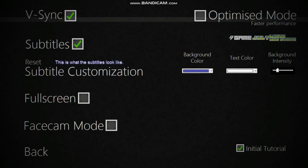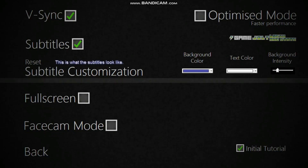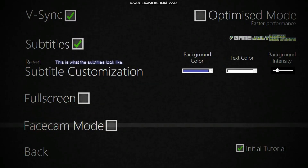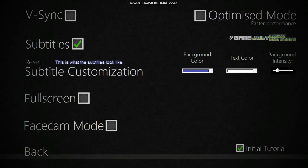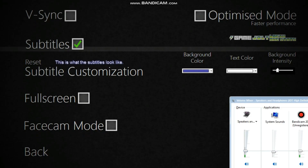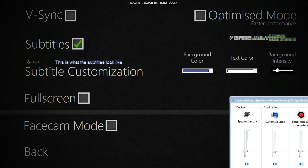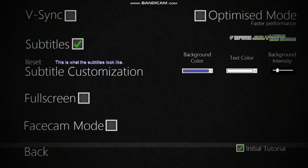Let me see what settings we have. Face cam mode, no V-sync — we should turn that off. Let me adjust the volume, sounds a little too high. That'll be enough. Okay, let's get started.